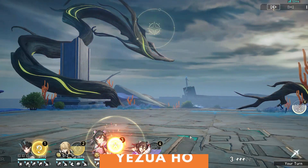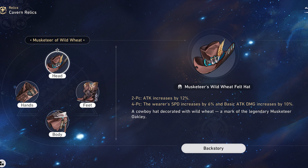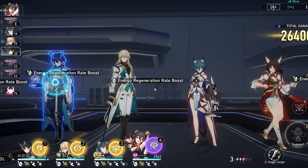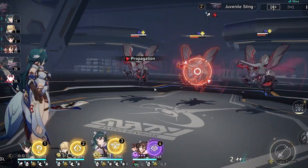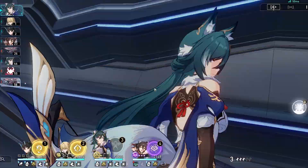To capitalize on her buffs in the early game, both Thief of Shooting Meteor and Musketeer of Wild Wheat are fine options. The Thief set's 32% break effect benefits Yukong a lot, considering her passive increases her weakness break efficiency by 100% for basic attacks.